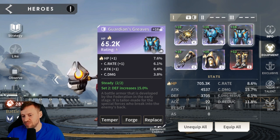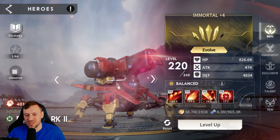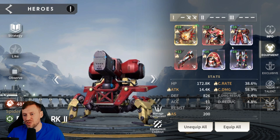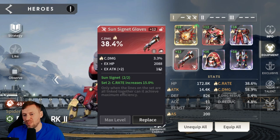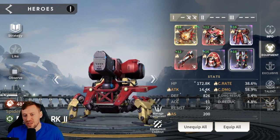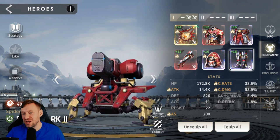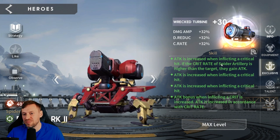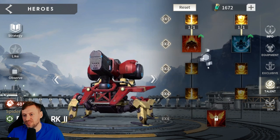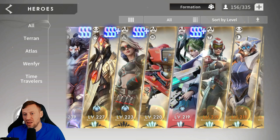Serena has 705k HP, 3.7k defense, and 11% damage reduction. Botmark I did break recently — he was originally in full Sun Signet for max crit rate but I needed attack speed for the Diesel Cave. Now he's got 14.4k attack, 200 attack speed, 38% crit rate, and 58% crit damage — originally around 55% crit rate. Maxed his exclusive but I'll leave his masteries for now.